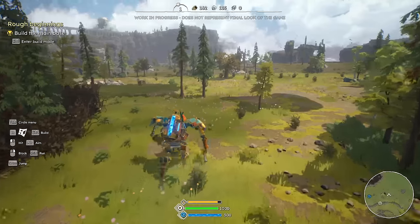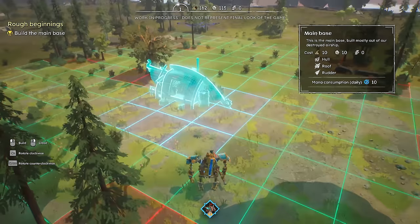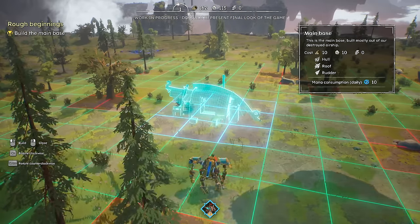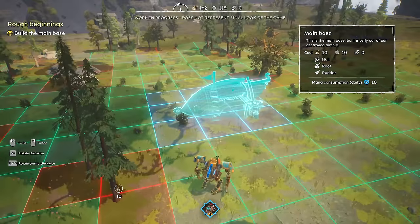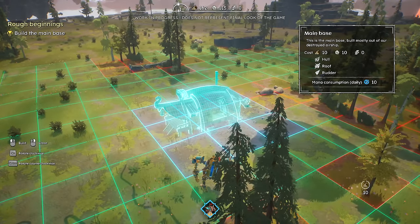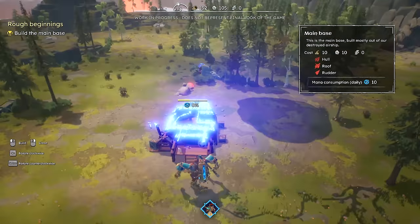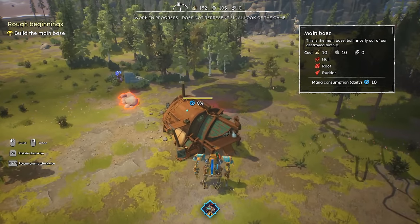Maybe I'll just build up here. I figure we probably want like a clear open space. So there's our main base right there, and it looks like we can rotate clockwise using the arrow keys. Where's the door on this thing? Looks like it's on the front right there, so we kind of want that to be facing that way. Build that thing on up. It definitely kind of reminds me of Riftbreaker a little bit — it's definitely got that vibe to it.